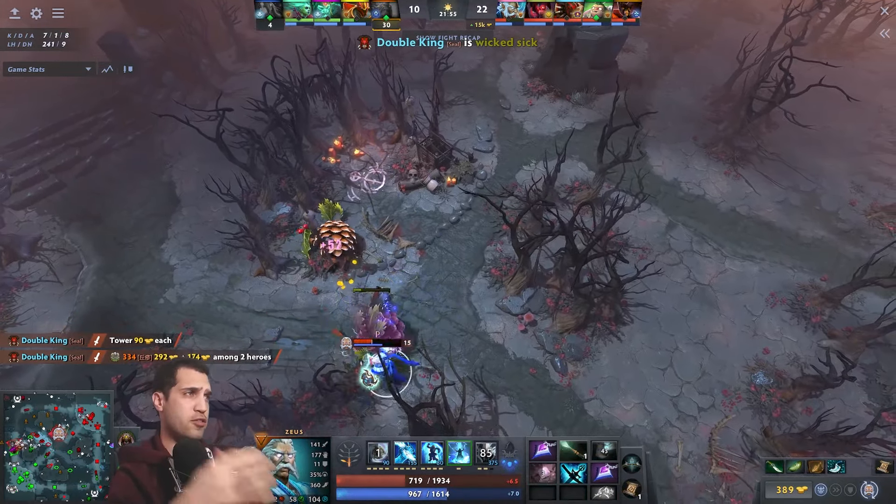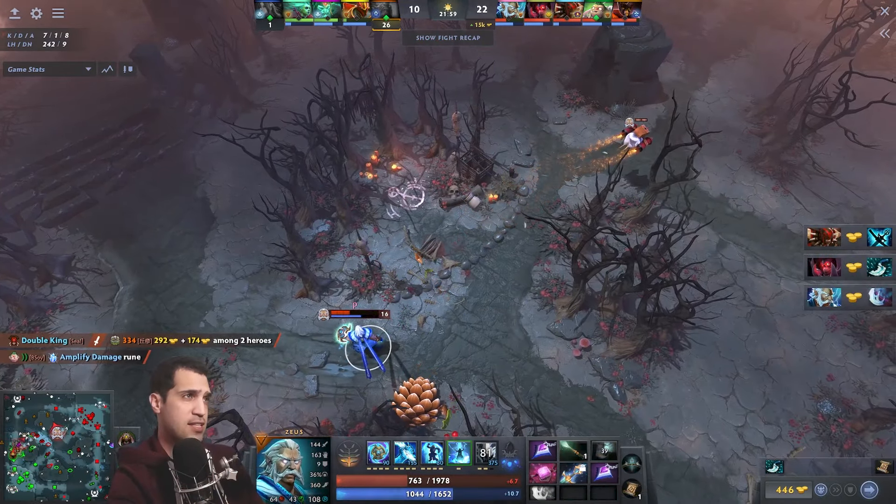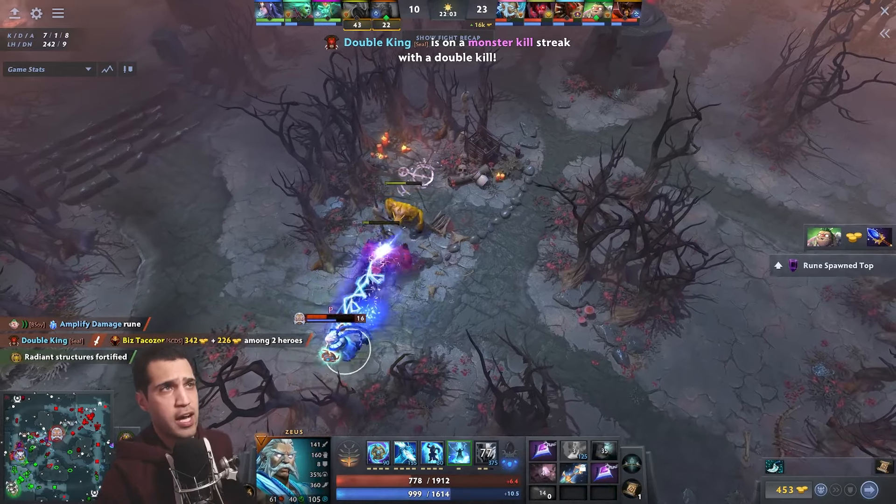Here's a new way to play Zeus: you buy Yasha+Kaya, you disassemble it to make the Manta Style just like that, and then you use the leftover Kaya to basically make a Sanja Kaya.